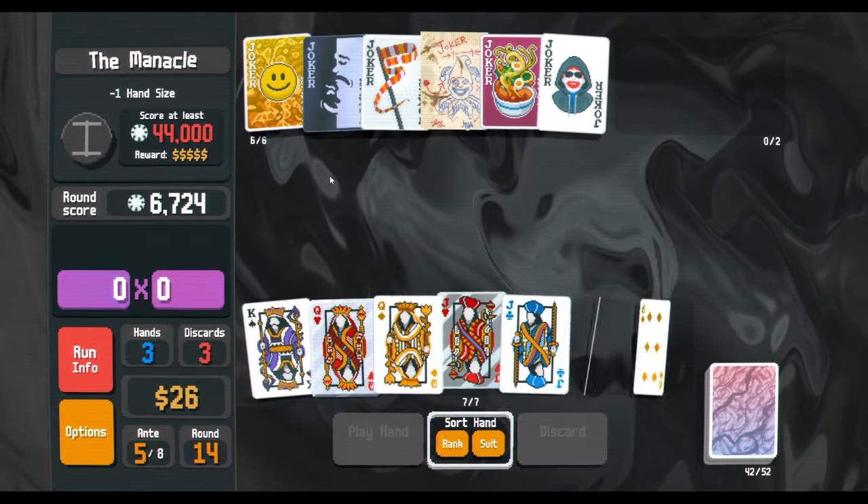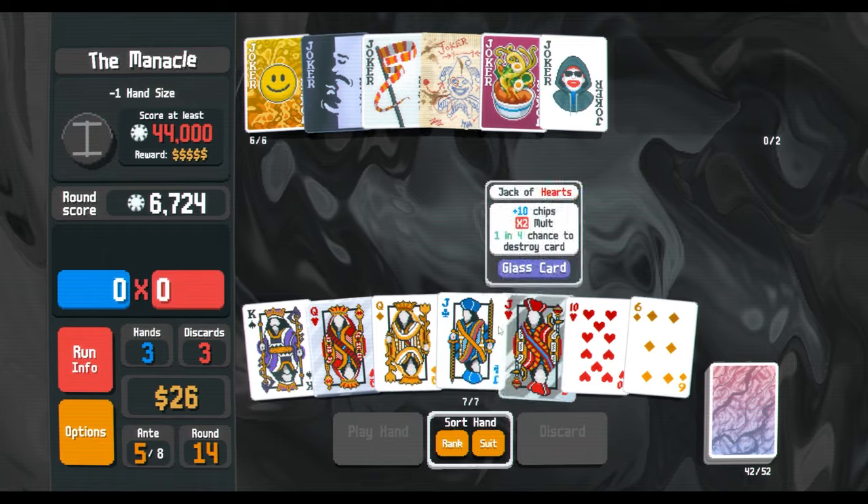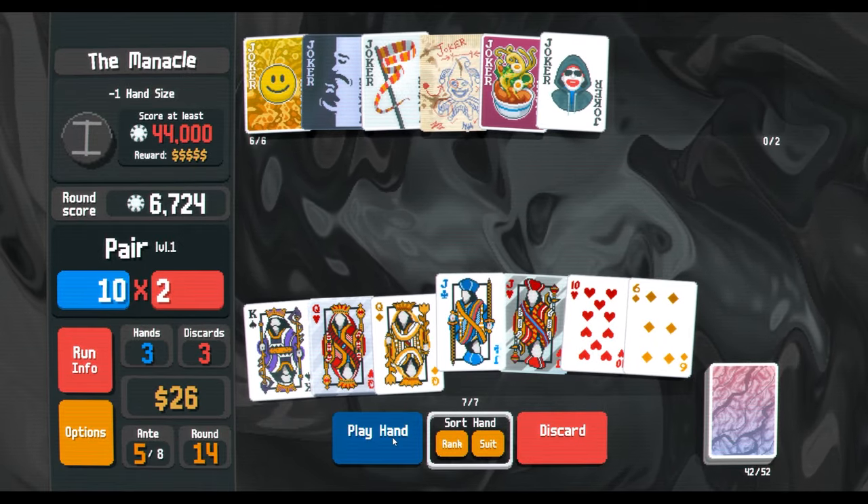My thought process is this triggers each face card. This triggers your face cards twice — each time they trigger they get eight mult, so you get 16. If something triggers your face cards three times but they only get four each time, that's only 12. So I think Smiley Face is actually the correct option. The Mandible is definitely going to screw us over, so let's just play that — balance. That wasn't a bad card. Play the pair.